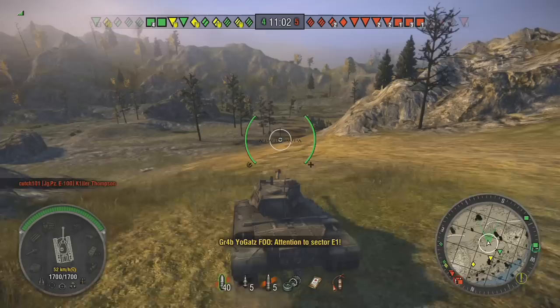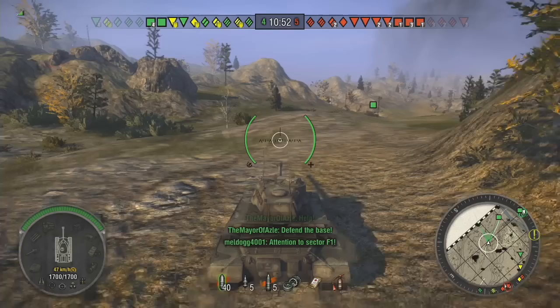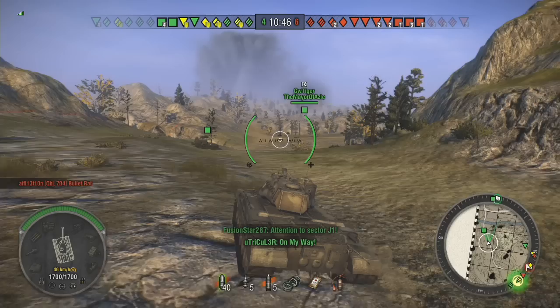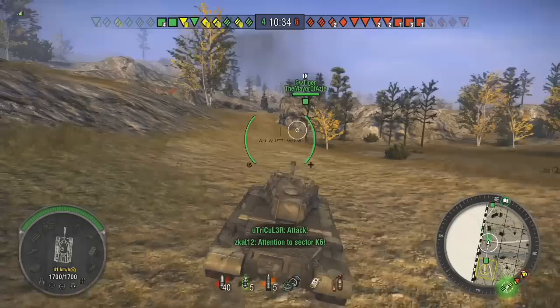But there are some weak points on tanks even of equal tier and a couple lower tiers that will give you some trouble. Most notably, it's not even really a weak point, but one of the most notable things you'll have trouble penning with this gun is the E75's lower plate. I mean 218 pen against what I believe is 240mm effective armor — you're not going to pen it 100% of the time, if at all.